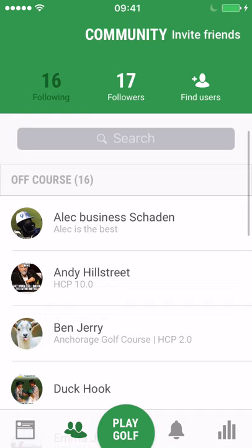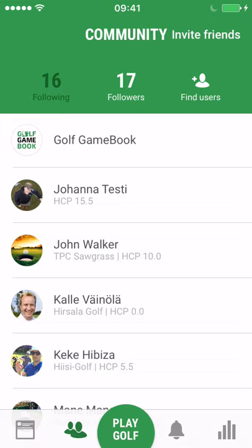To favorite a friend, go to the community section. Swipe from right to left to favorite a friend.